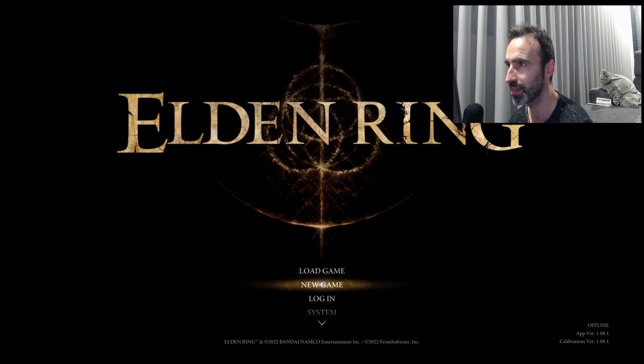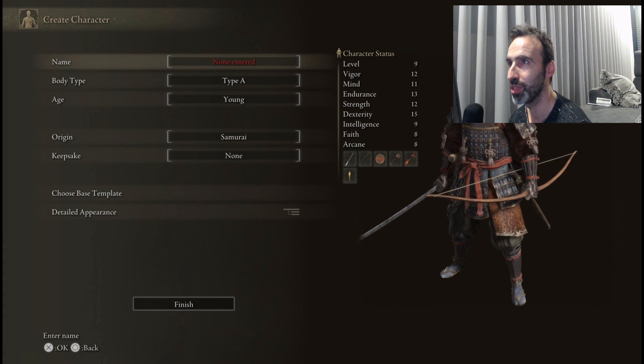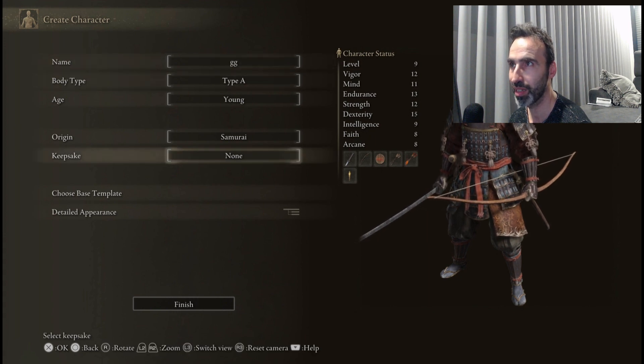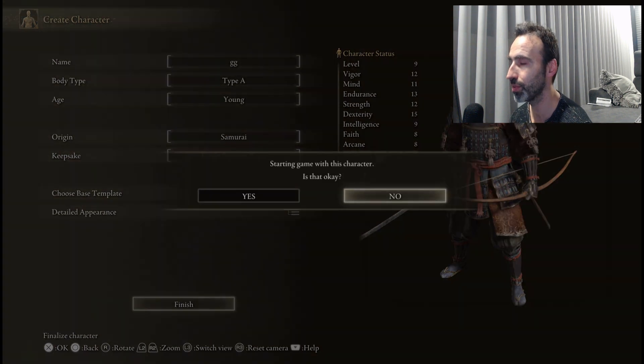Start a new game and pick the Samurai class. Choose your name — doesn't matter, we'll go with GG. The important thing is the keepsake: you're gonna need a Lands Between Rune because it's gonna give you 3,000 runes and you'll need them to buy a few things.